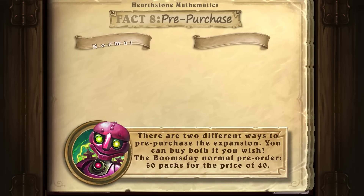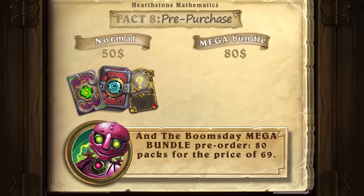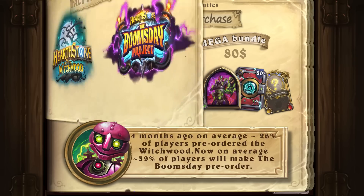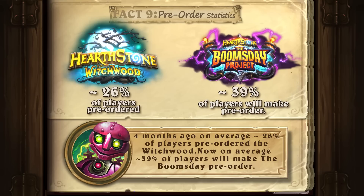There are two different ways to pre-purchase the expansion — you can buy both if you wish. The Boomsday normal pre-order is 50 packs for the price of 40, and the Boomsday mega bundle pre-order is 80 packs for the price of 69 dollars. With the Witchwood packs four months ago, on average 26 percent of players pre-ordered. Now, on average 39 percent of players will make the Boomsday pre-order.